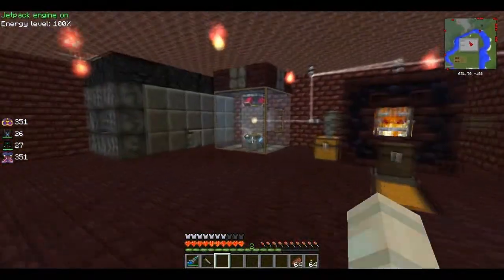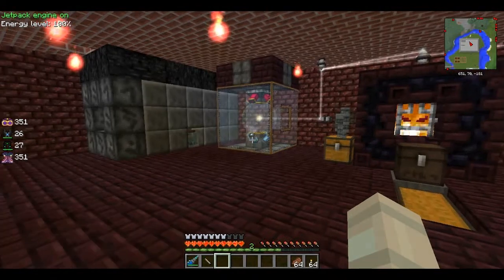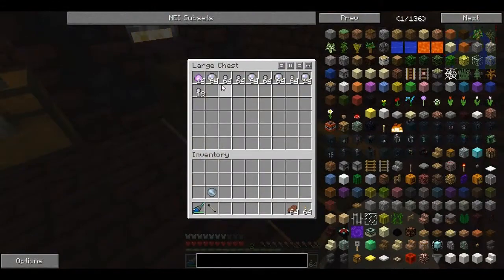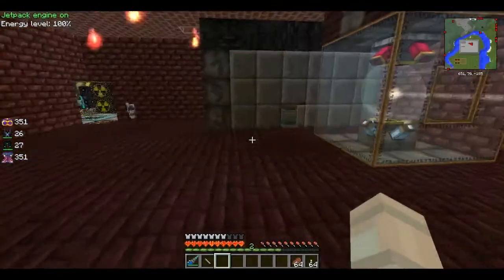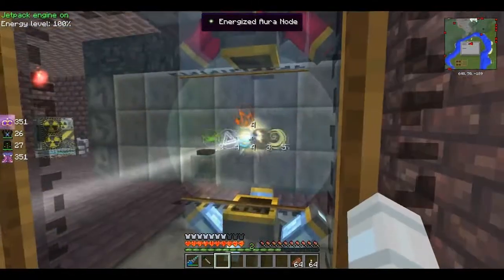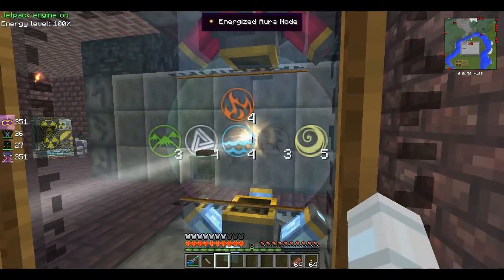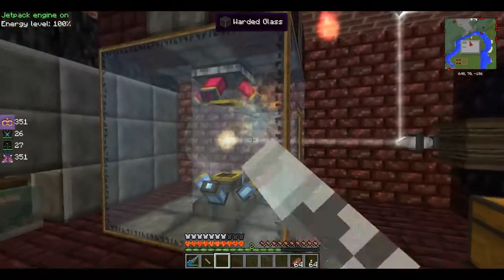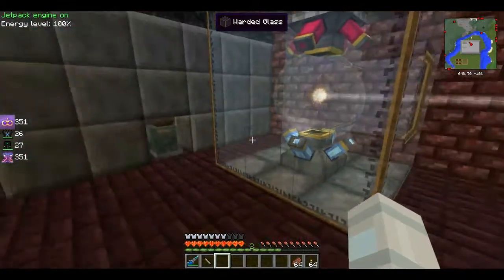Here's kind of the cooking area. All we have here is our infernal furnace to smelt some stuff. We have our energizer node. It's not great, but it's all I have. I have to protect it because there are some kind of explosions.